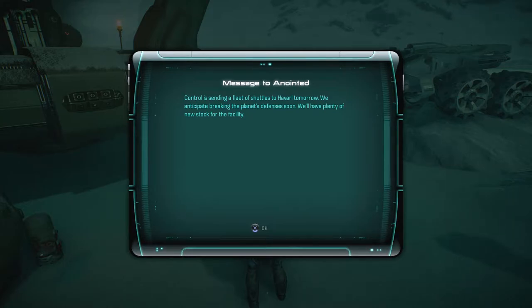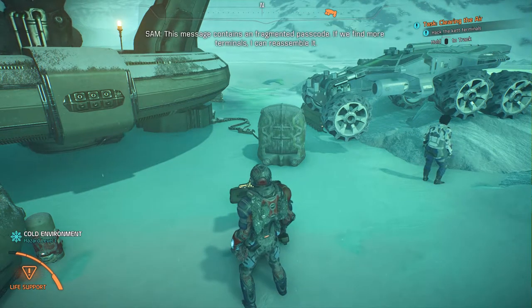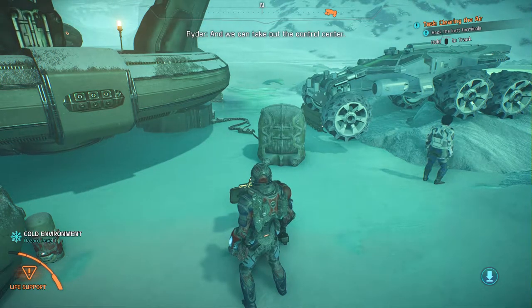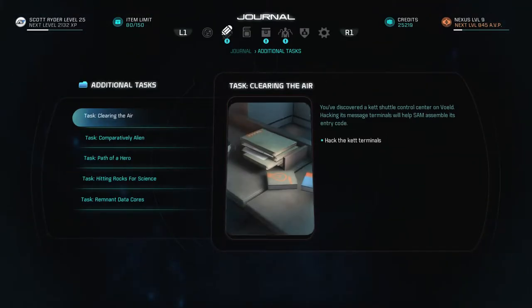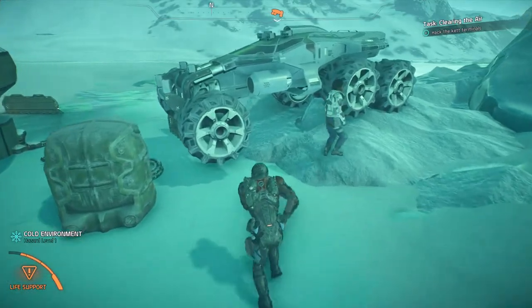The message reads: 'Anointed control is sending a fleet of shuttles to Havarl tomorrow, we anticipate breaking the planet's defenses soon, we'll have plenty of new stock for the facility.' Alright, that gave me my task — Catch Shuttles. 'This message contains a federated passcode; if we find more terminals I can reassemble it.' Task: Clearing the Air — you've discovered a Ket shuttle control center on Voeld. Hacking its message terminals will help SAM assemble its entry code. We need to hack two more.